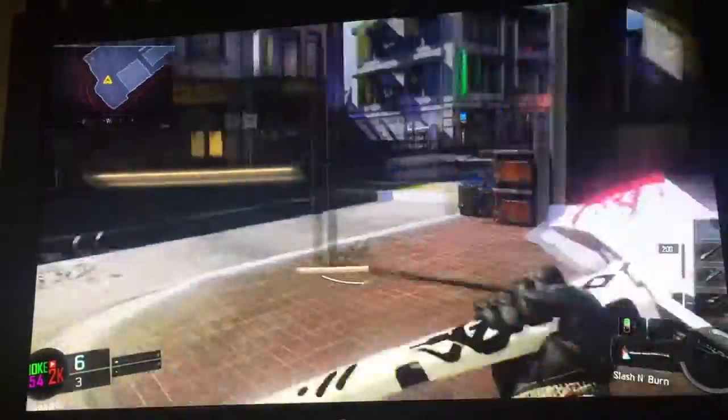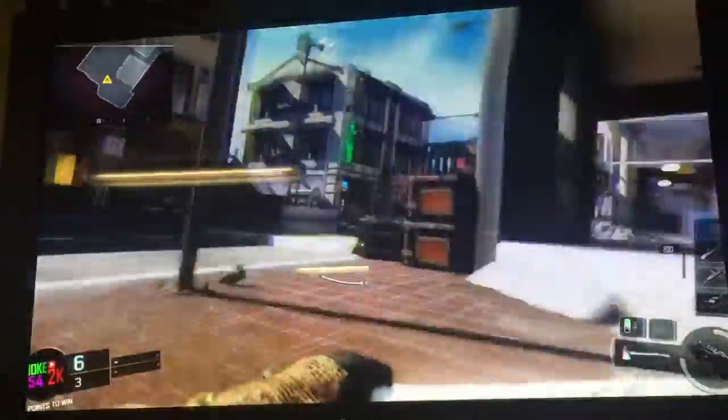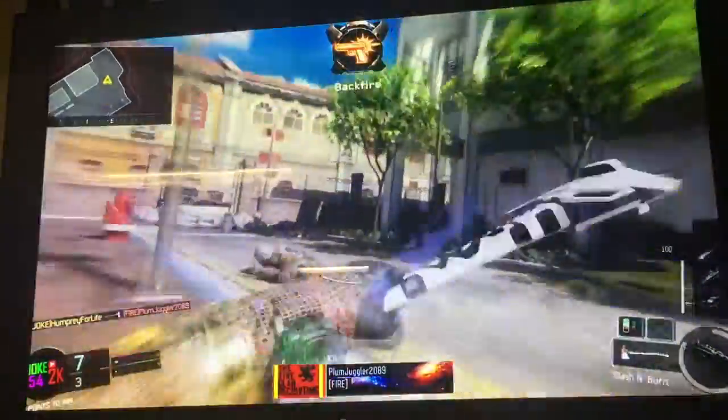It's William here and today I'm showing you guys 5 crazy glitches on the map Exodus. Some of these glitches you guys might know and some might be new to you. I'm joined with my friend Plummer and I just killed him there as you guys can see.